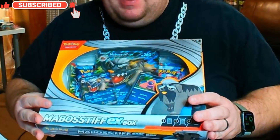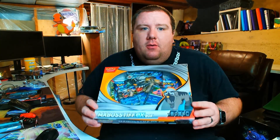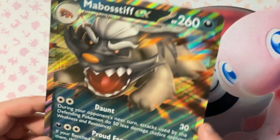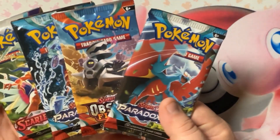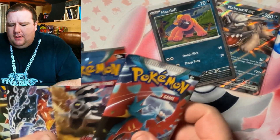Welcome back to the channel. Today we've got this Mabblestiff EX collection box, just released February 23rd. Inside you get one foil promo card featuring Mabblestiff EX, one foil card featuring Mast Chief, one oversized foil card featuring Mabblestiff EX, four Pokemon TCG booster packs, and a code card. Without further ado, let's open up those packs.